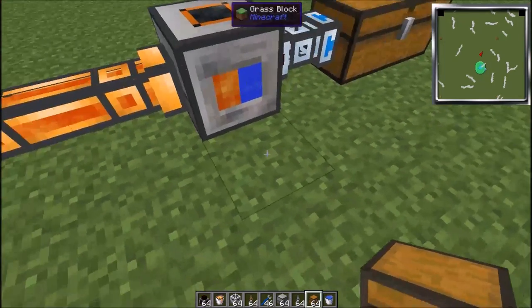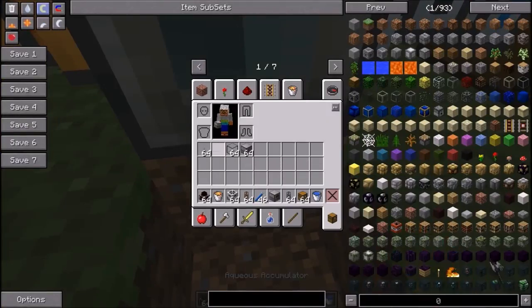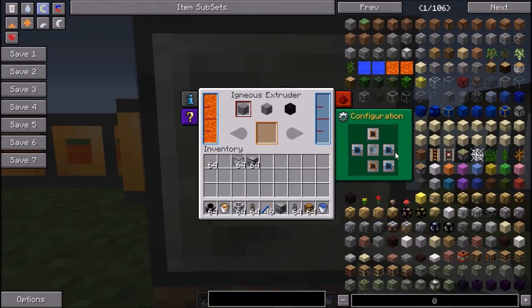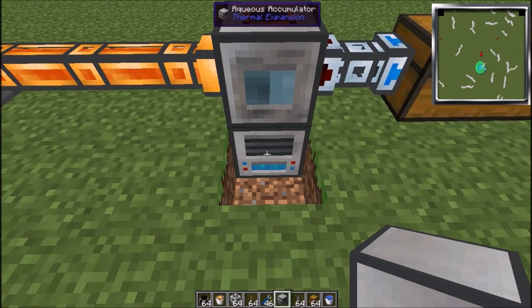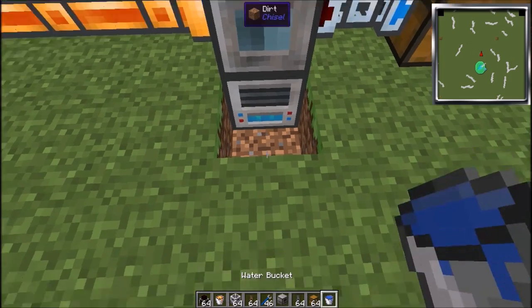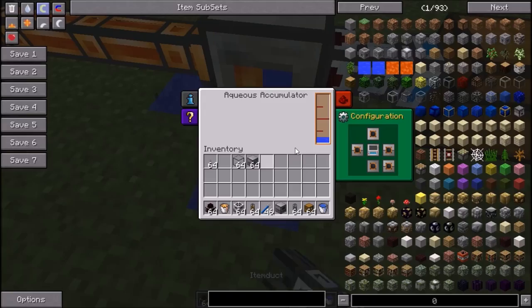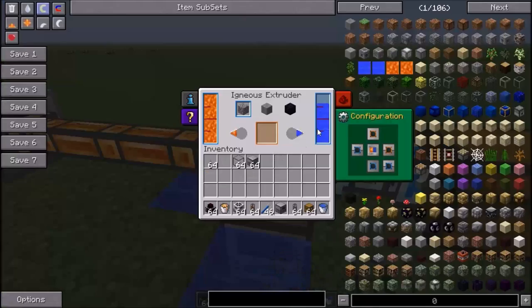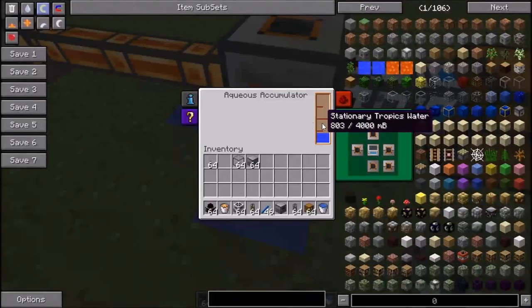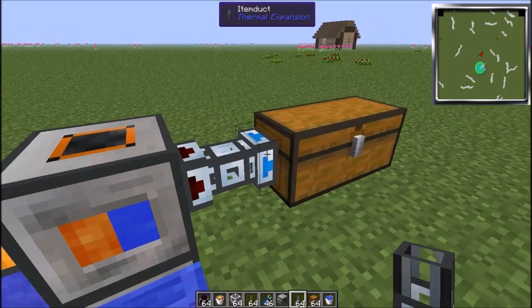So what you need to do: place your aqueous accumulator here. Set this to output and also set the other side to input. Place your aqueous accumulator there, then place some water near it — you need to place it near it. Then the aqueous accumulator will fill it up. You see, now it's full with water, so it keeps making resources.